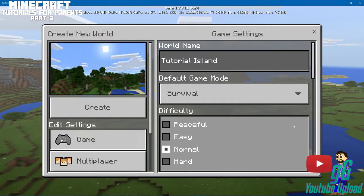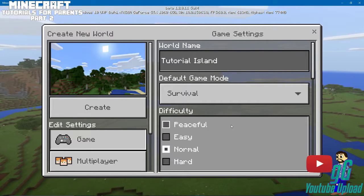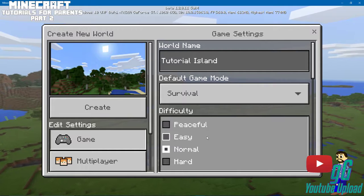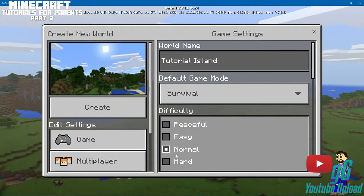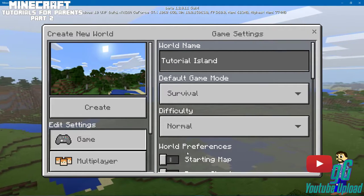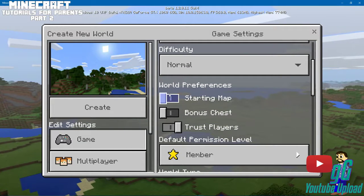In Survival, you're gonna have stuff that comes at you. For difficulty, you can do Peaceful, which turns off all the mobs — no creepers, no spiders, no endermen. Easy gives you a certain amount but not a whole bunch. Normal gives you the standard set amount, and Hard gives you a ton. We're going to keep it at Normal.